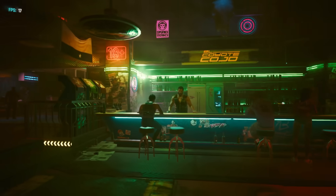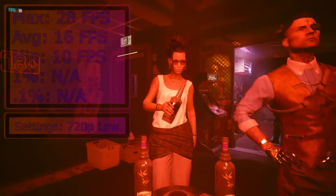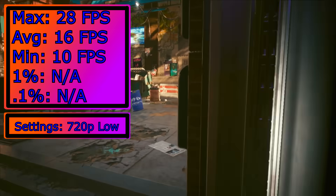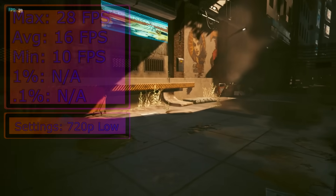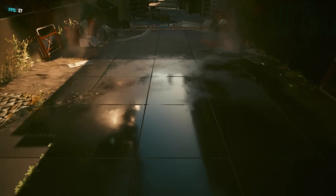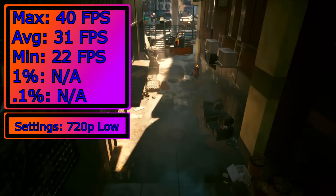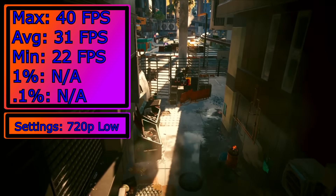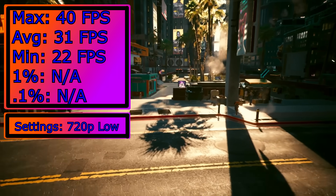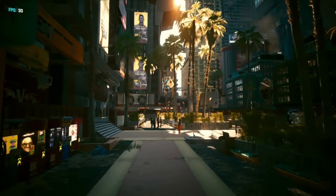Next is Cyberpunk 2077. 720p low is the best we can really do, but at least we can play it — it is technically playable, kind of, if you squint. But the W5100 should be fairly close to that, right? Oh, it isn't. This is like double the FPS. I legitimately had to check multiple times to see if my settings were changed in between tests, but no, this was my result. Very interesting.